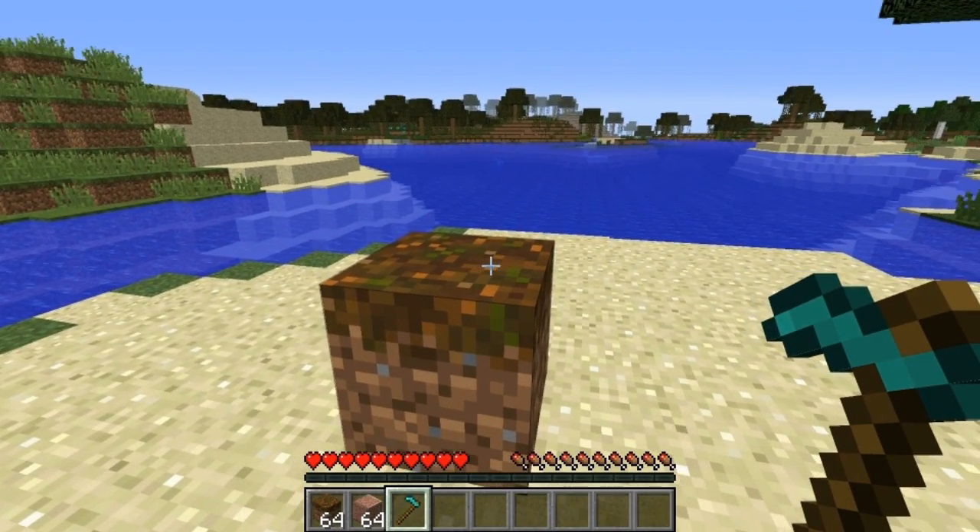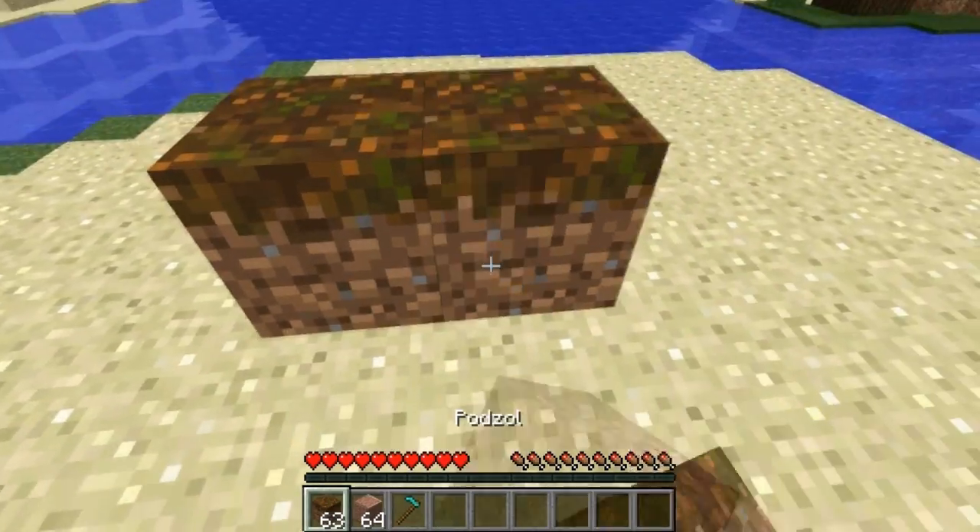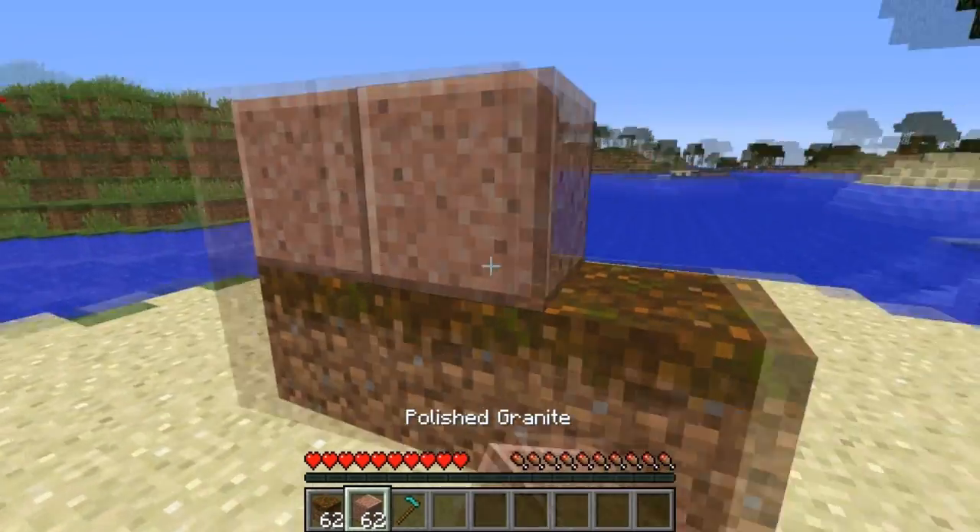You can't till Podzol found in Mega Taiga biomes, and also you can't destroy Podzol by placing blocks on top of it.